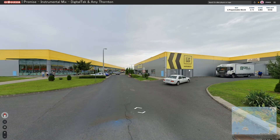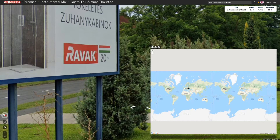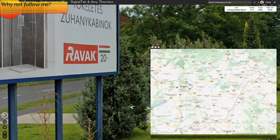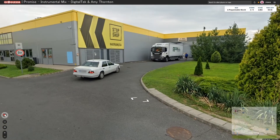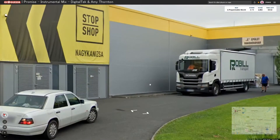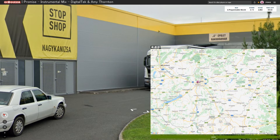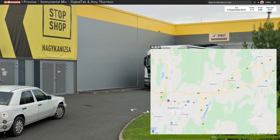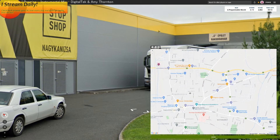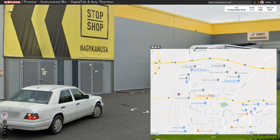Stop Shop. Naginshka. We're clearly in Eastern Europe or somewhere — we're in Hungary. Naginshka, Norway. Now is that a place I can recognise the name of? Nagi Kanesja. There we are. Now is there a Stop Shop somewhere here? We've got a Stop Shop.